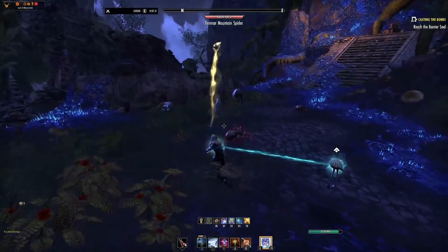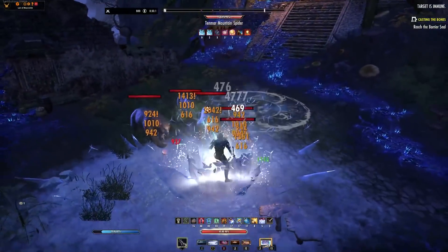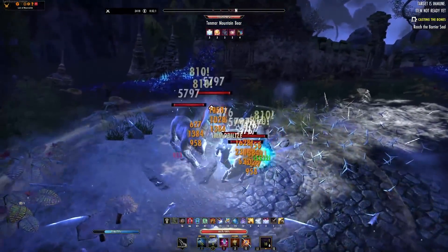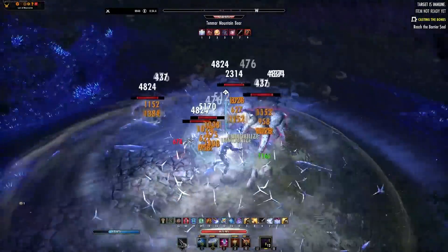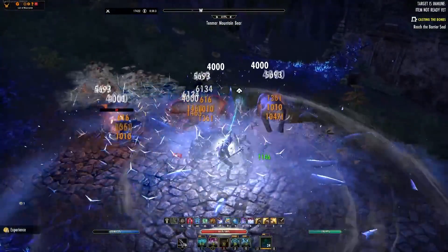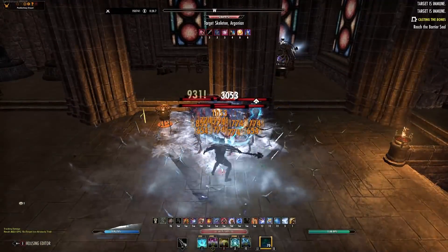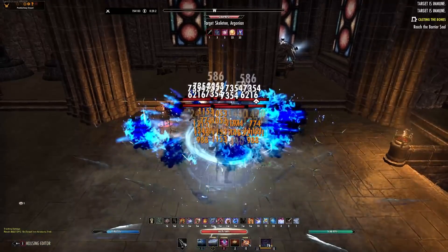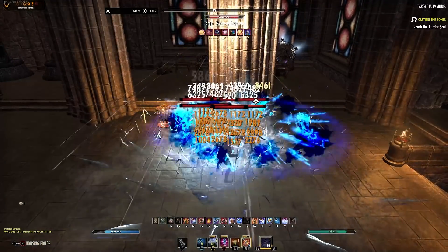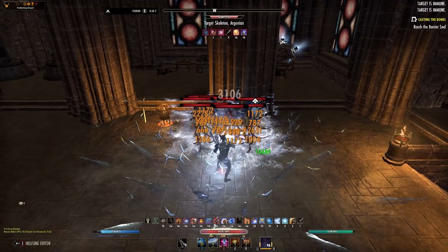Welcome back everyone to another ESO build video. Today is going to be the update to the Nature's Bounty build, the Warden tank for the Blackwood chapter. This is a double ice tank in every sense of the word. You will have massive, almost full uptime on Minor Brittle, but with a bit of a twist. If you tank well, stack stuff up, and keep doing what you should be doing as a tank, for free, you will blow up entire rooms.